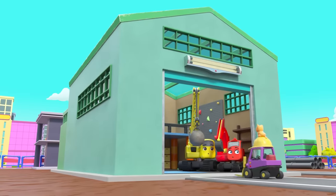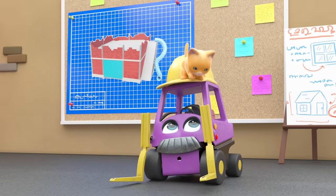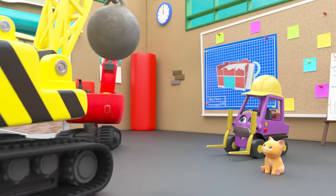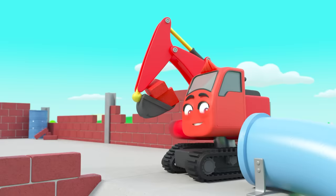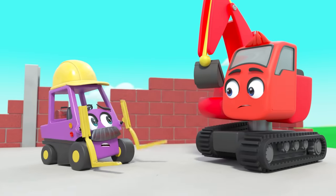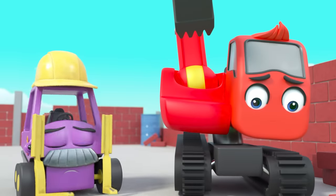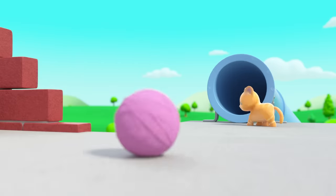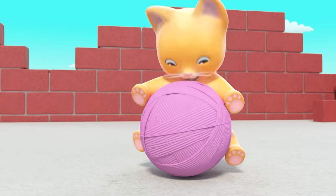It's a sunny day at Construction HQ. Today they are demolishing an old factory. The crew are removing bricks from the building, throwing them down the chute to be collected by Mrs Skip. But it's Kitten — they need to get her out of trouble, it could be dangerous. Diggly's got a plan — she can play with a ball of string. She loves her new toy, and now the crew can get back to work.